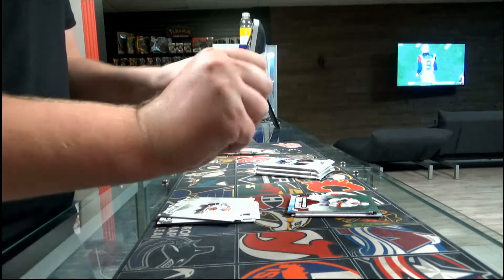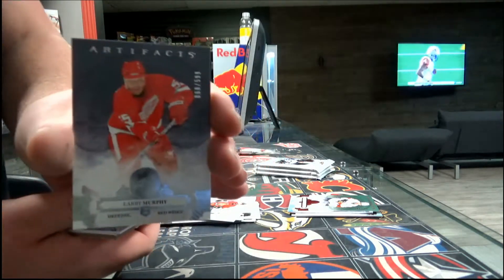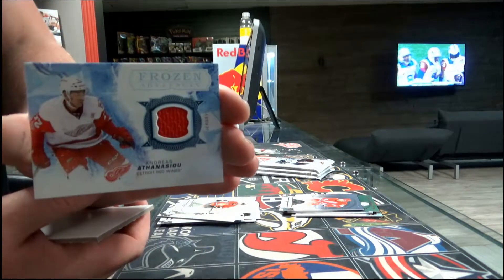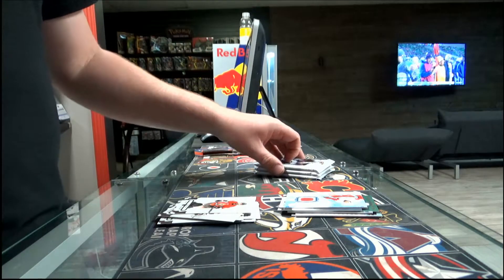Red Wings, last four packs. Base card out of $5.99, Detroit Red Wings number 1. We have another Frozen Artifacts, Detroit Red Wings — Andres Nessu. And the last one is a decoy — strange pack.